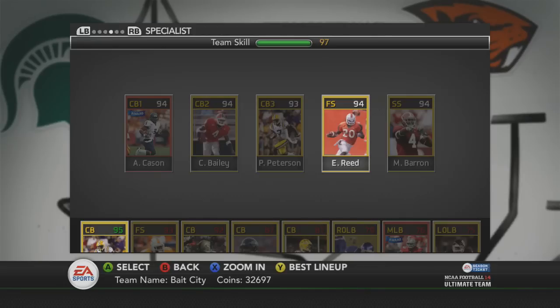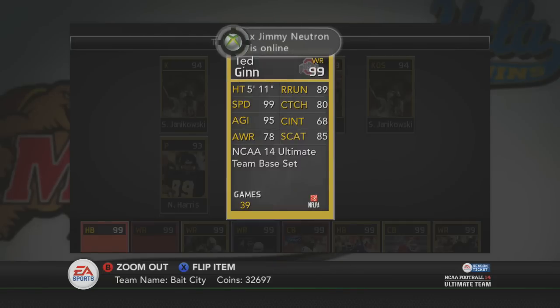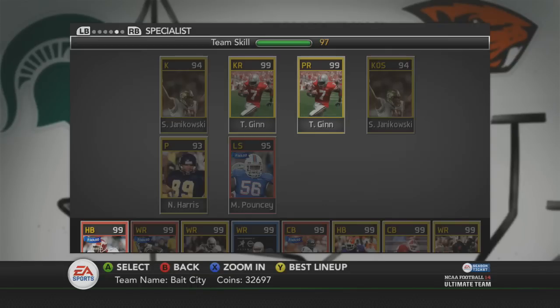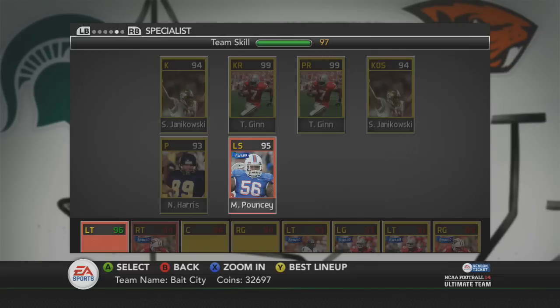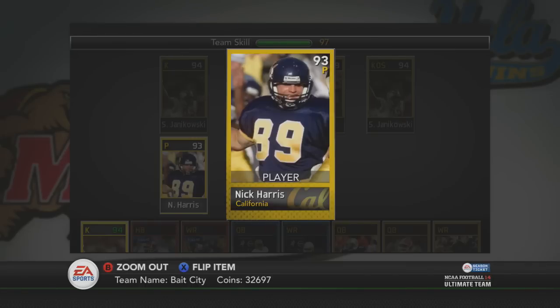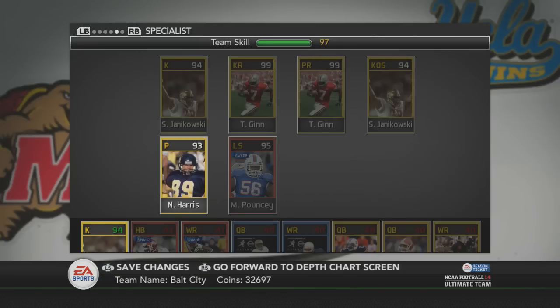For specialists, Janikowski with 99 kick power — just a beast in college like he was in the NFL, hitting 60-yard field goals. Teddy at kick and punt returner — look at that speed, he's earned that spot. I can't count how many punts and kicks I've returned for touchdowns with him. For punter we have Nick Harris from Cal — gotta rep Cali. He's pretty much the best punter I've seen on the auction block; Andy Lee is about one kick-power short of him.